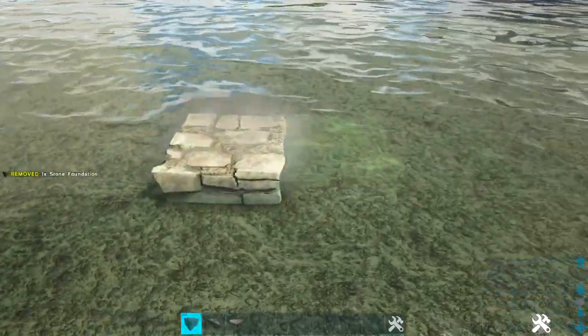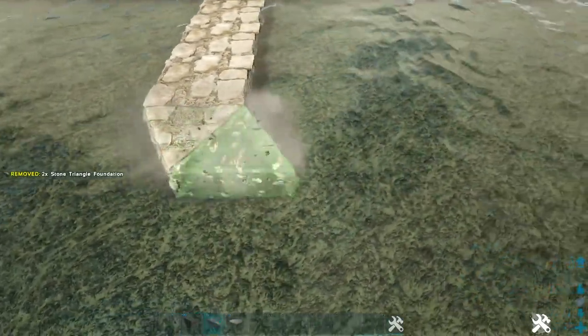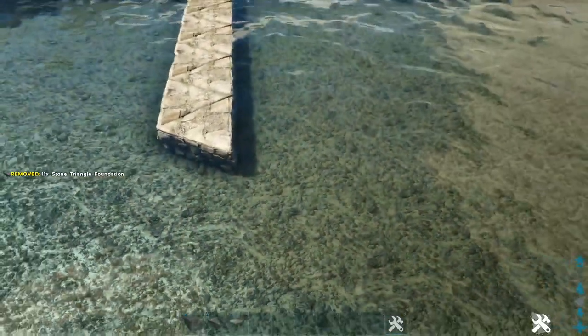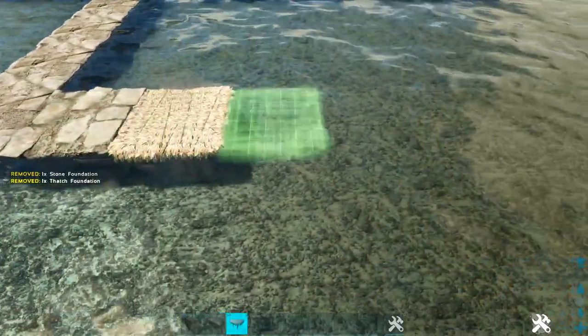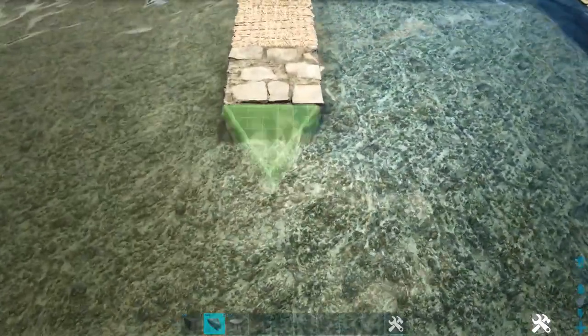Over here on the side I'm going to make a row of 11 stone triangle foundations. Then on the back side I'm going to add one more stone foundation, then two thatch foundations, and one more stone. Then I'll add another 11 stone triangle foundations over here.